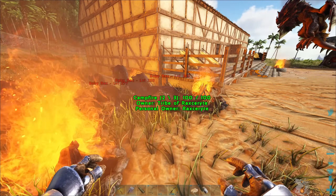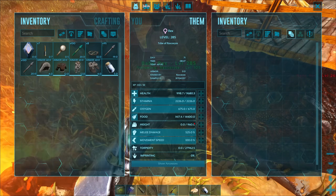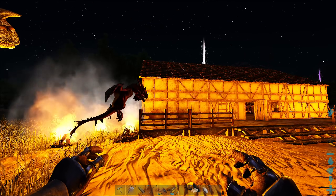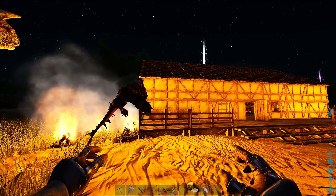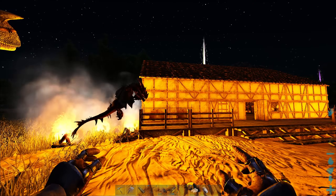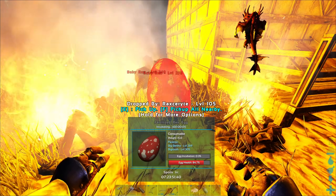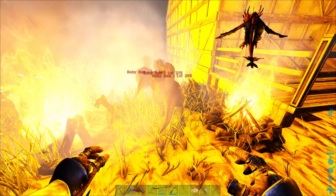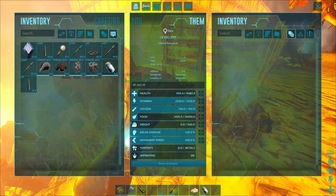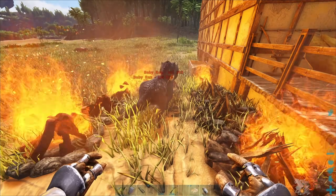On day seventy-one, I got a level 285 female Rex. Technically it's not a perfect Rex, but if I get a level 285 male they should have the same stats and I can breed from there. On the morning of day seventy-two, while looking for a level 285 male, I actually found a perfect female at level 293 — so I claimed it. Now instead of needing a level 285 male, I need a level 293 perfect male. Near the end of day seventy-two, I hatched a level 293 egg — but of course it's female. That's not necessarily bad; when I start breeding I'll have two perfect females.